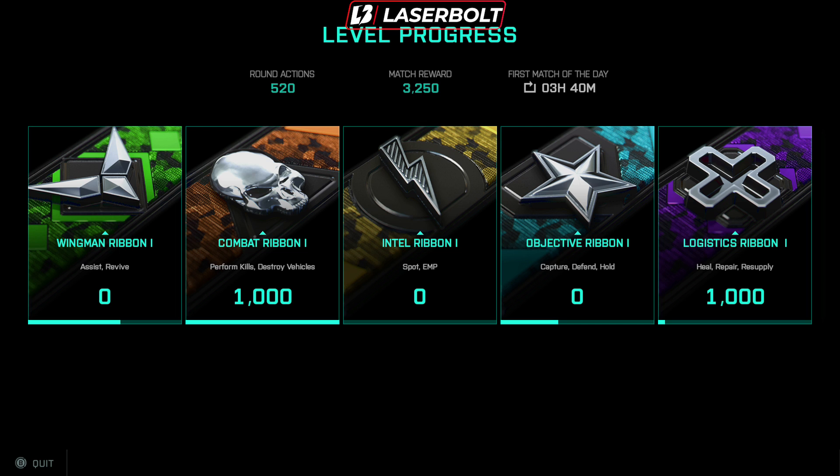Then we have the Logistics Ribbon, which works very similarly to the Wingman Ribbon. It can be obtained by healing players, resupplying players with ammo, and repairing damaged vehicles or tanks. Basically, you're going to be the assist man — dishing out those assists, healing players, giving people ammo — and you should be good to go.